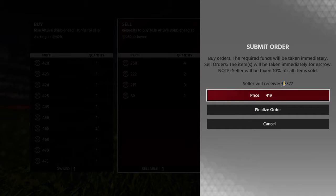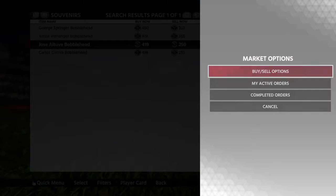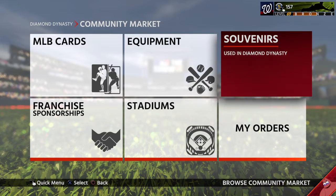And 419. All right, now we're going to do the adding and you guys are going to see the profit we made. So: 419 plus 863, plus 519, plus 519, plus 1,498, plus 799 — and we made about 4.6k. That's a 1.4k profit. So just in that exchange we've made a 1.4k profit, and we'll have about 4.2k total when everything sells.